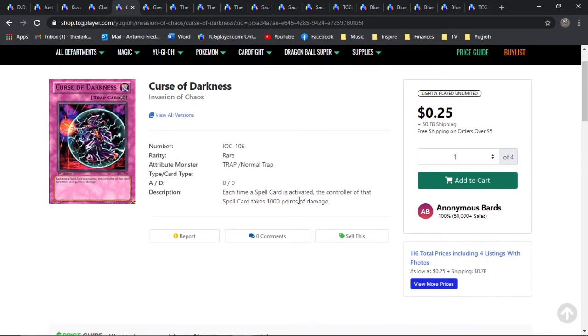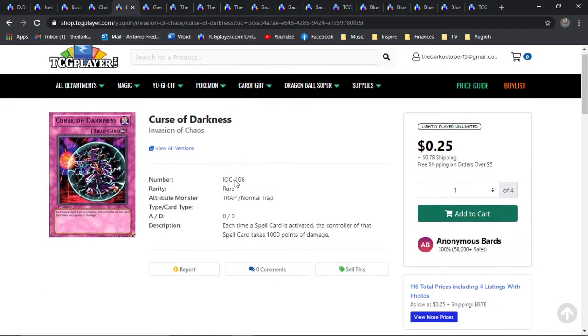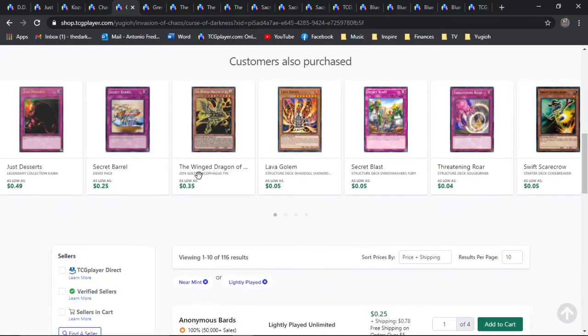But Curse of Darkness is the polar opposite to Chainburst — basically every time a magic card is activated, the player takes a thousand. Really cool artwork — it's got this energy ball, like a DBZ kind of effect. Really great stuff. And this is just a really good card. If you don't play magic cards, you could really benefit from it. It's a slower card, but very heavily controlled. For what it is, especially being so ancient, I still think it holds up. And it's a pretty cool tech choice for maybe a side deck.